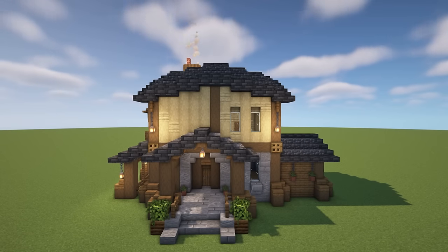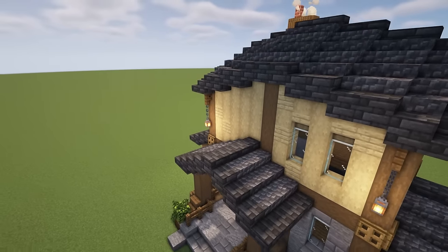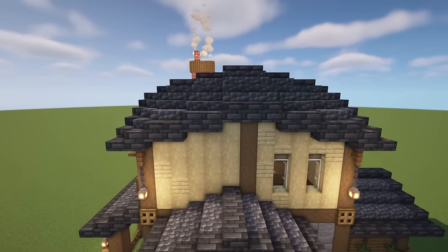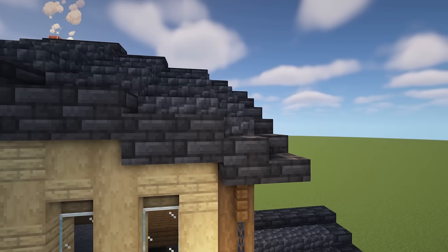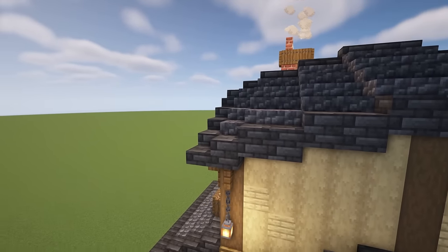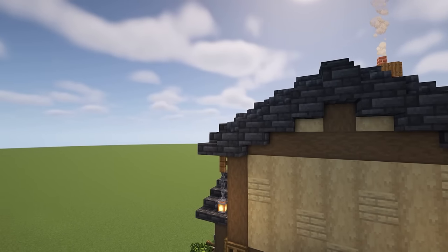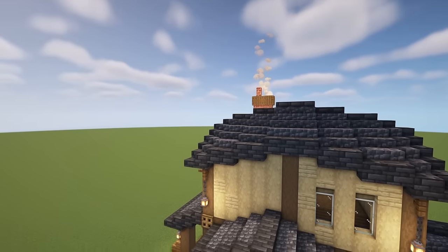Now keeping that exact same style but using lots of slab roofs to create a very low peak — look how different this feels. The slab roof goes up by slabs all the way to a center point, then down. At the top we've created a little archway: a single slab, then two across, then going up by half a block, two across to make a full block, stepping up again — repeating that pattern on the sides and creating a nice arch on the front and back.